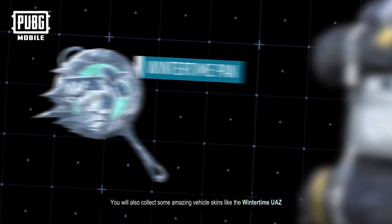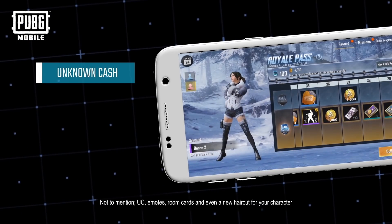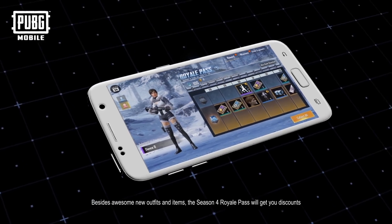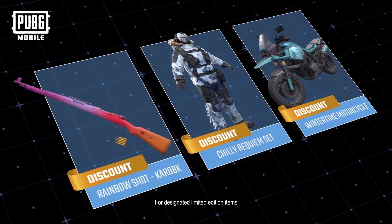You'll also collect some amazing vehicle skins like the Wintertime UAZ, not to mention UC, emotes, room cards, and even a new haircut for your character. Besides awesome new outfits and items, the Season 4 Royale Pass will get you discounts for designated limited edition items.